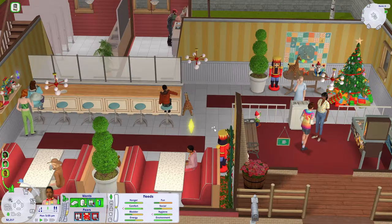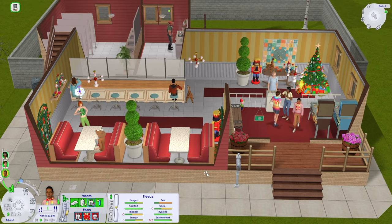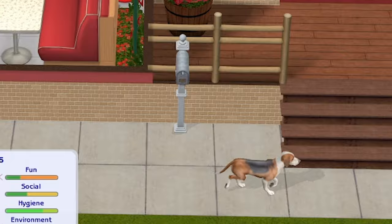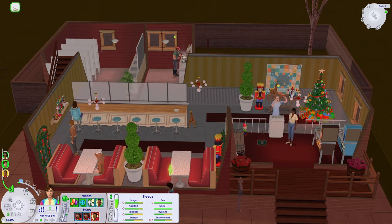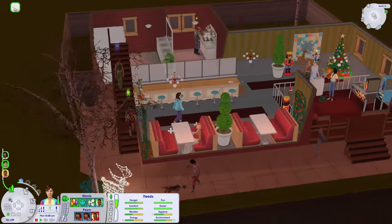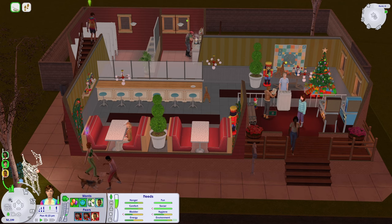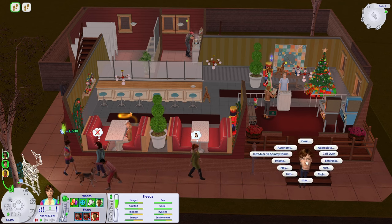Now we have a business that has customers and people doing these jobs - not the NPCs. It's 5 PM, we'll stay open for a couple more hours now that I've stopped flopping so hard. Yay, we earned our first simoleon! Digit Nolan is doing an excellent job and Sammy Storm is doing great in there. Gregory's aspiration is to have 20 simultaneous best friends, so maybe he decided the best way to people's hearts is through their stomachs - that's how he's going to make friends with everyone.